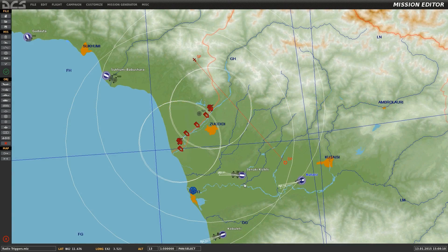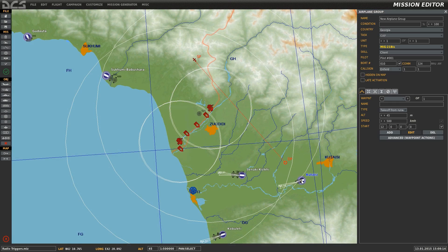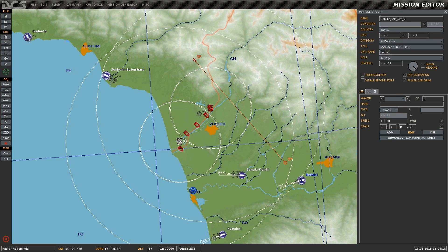This is Banjo and today I'm going over how to add radio items to the communications menu in DCS World. We can see at Kutaisi we have a Blue 4 aircraft, and just off to the northwest we have several ground units all set up on late activation, given specific names which will be referenced later in Triggers.